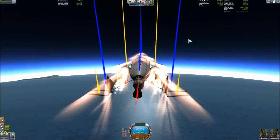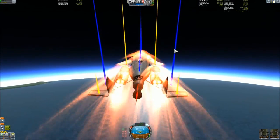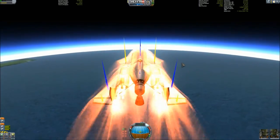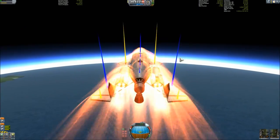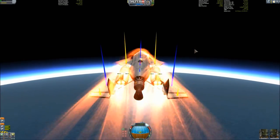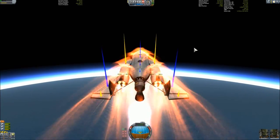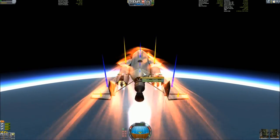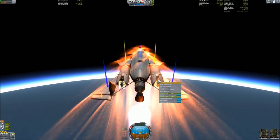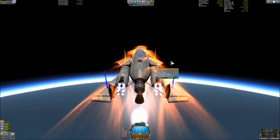As we pass Mach 1, the engines start to push us faster and faster — up to a thrust-weight ratio of more than 3. This heating looks quite serious, but actually it isn't; barely anything gets hot going up. When you come down, now that's a hard thing — it really tries to fry you without a heat shield.